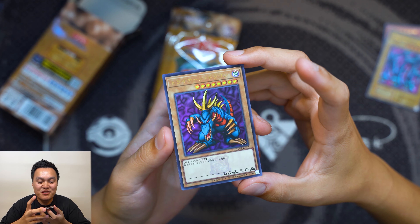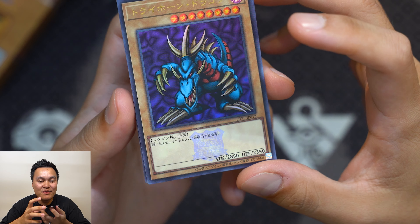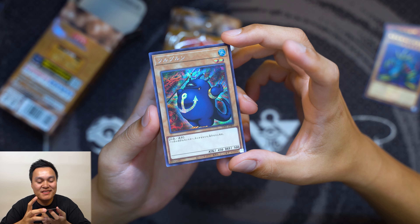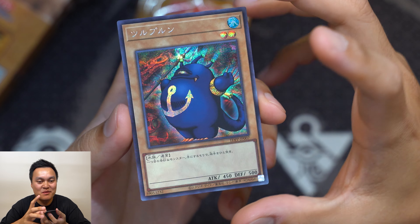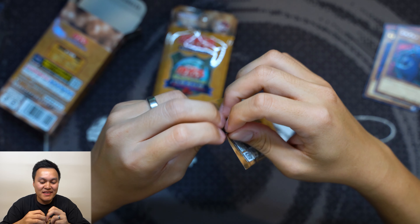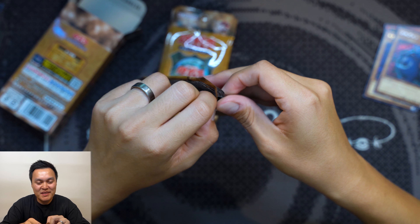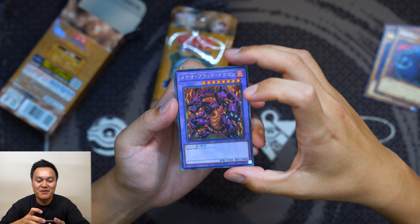First pack. First up we have a Goddess of Whim in ultra rare modern layout. Next, a series 1 Serpent Knight Dragon ultra rare — that is beautiful. Next, a Trihorn in modern layout ultra rare, but it also has the Legend of the Duelist stamp in the text box — that's another of the five rarities you can get in this set. And the final card in the first pack, a secret rare Surupurin in modern layout.